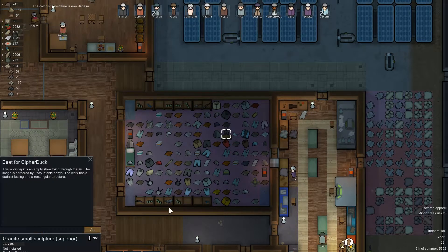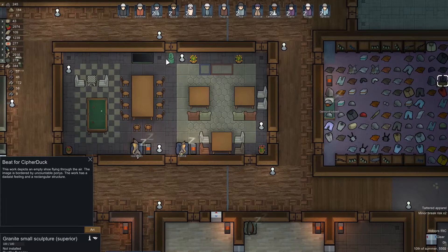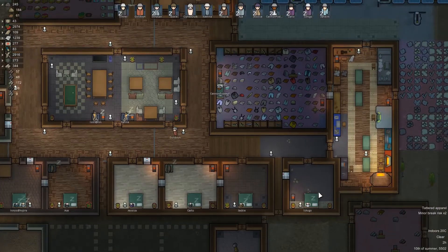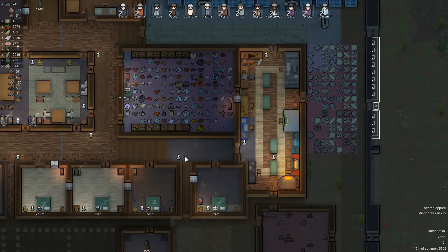We actually do some art as well that Cannon Fodder has made. This is a granite small sculpture, superior. Beat for Cypher Duck. This work depicts an empty shoe flying through the air. The image is bordered by uncountable ponies. The work has a delirious feeling and a rectangular structure. Beautiful, absolutely beautiful. That's ridiculous.